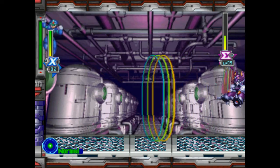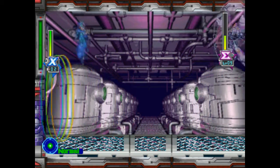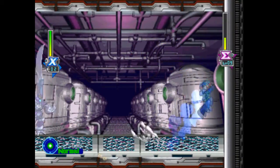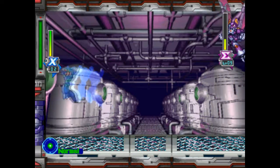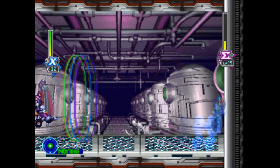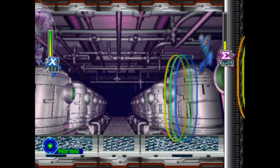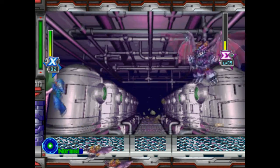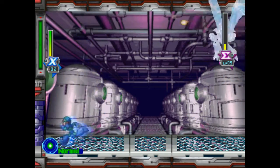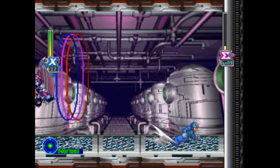Once he hits about one-third health, he'll start using his desperation move, which is a big sonar thing — it's basically the same as the sonar shot from Shade Man. Then he'll use the dark hold, which will either fire off another sonar shot or more bats. These things move slow, so they're not an issue. To dodge the dark hold, you want to duck and then dash towards him. You'll go underneath the bats or underneath his sonar shot. And yeah, this guy's not an issue — he's almost dead.